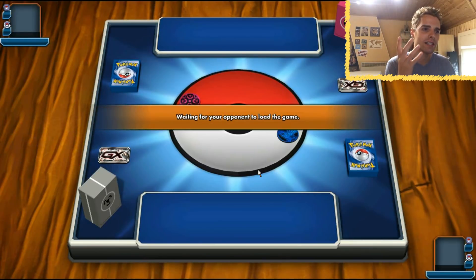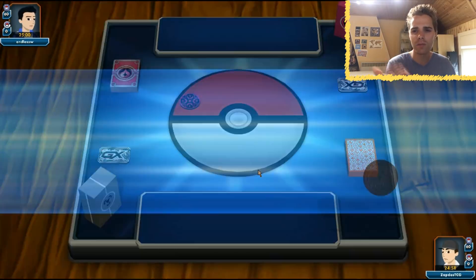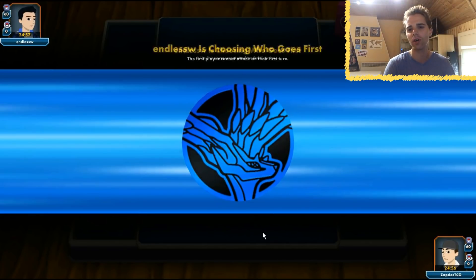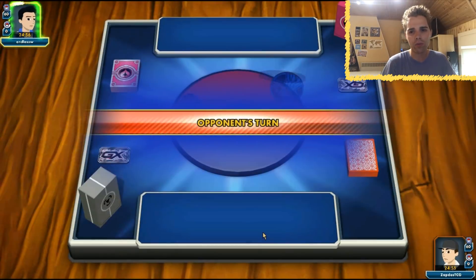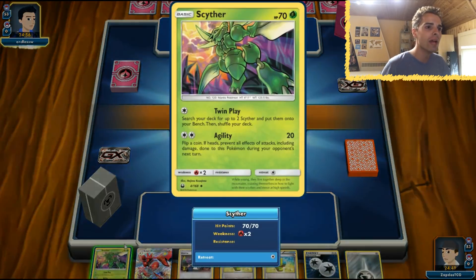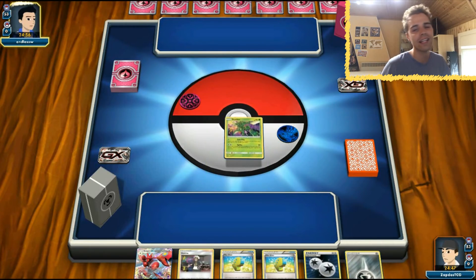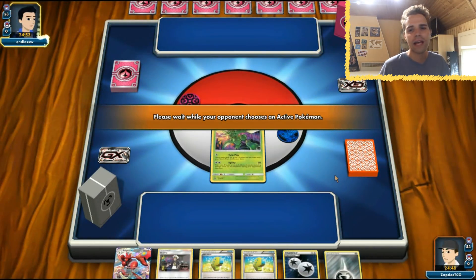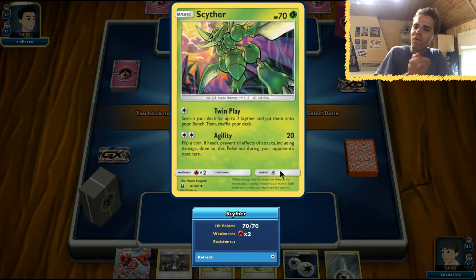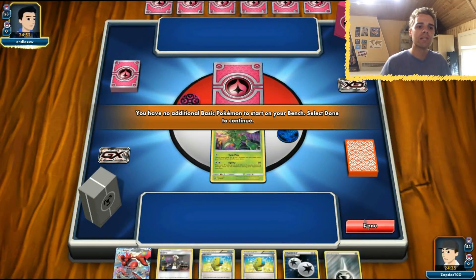Looks like Gardevoir is showing its face before Worlds with Gallade. Gallade is rotating soon. We say 'tails never fails' on the coin flip but it doesn't work. The good news is we can start swinging with Registeel if we happen to start with it, and we start with Scyther so at least we have access to Agility — an attack that deals 20 damage and on a heads flip, we prevent all effects and damage to Scyther on the next turn.